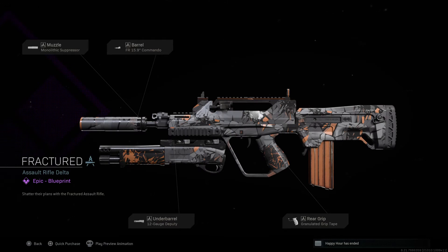Wow, straight away that has just slapped me for six. That is an amazing weapon, looks awesome. 800 points — is it a buy? Buy, buy, buy. You don't even need to see the rest of the review, just buy it. Look, we've got the underbarrel running a 12 gauge deputy.